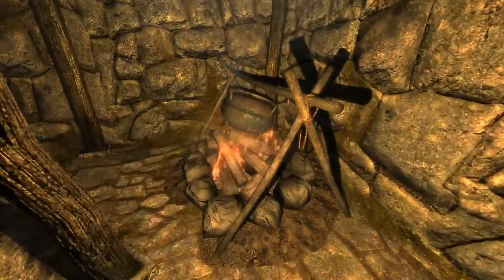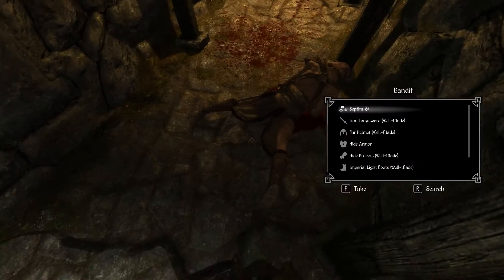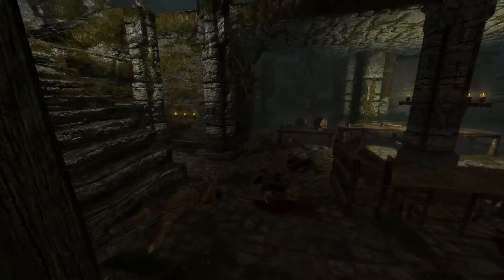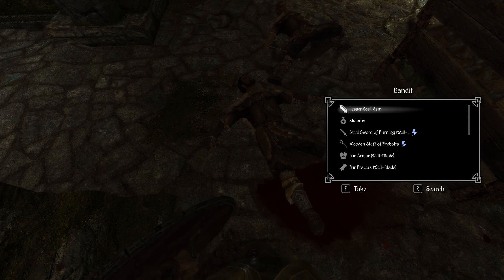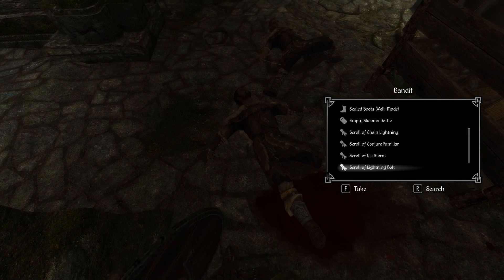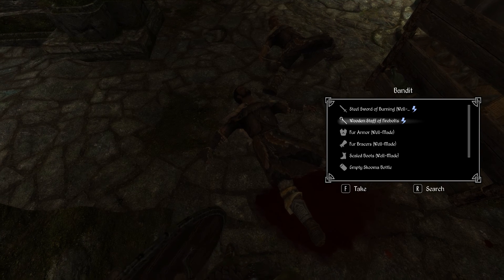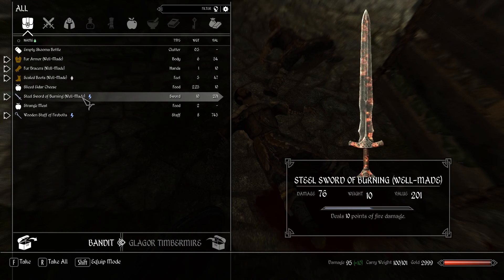Alright, where did we end our killing rampage in this place? I think if I go this way... ooh, Scroll of Conjure Familiar times three. Yeah, this room is where the last kind of defense was, and right past this is where we'll find the exit. Oh man, look at all these! Scroll of Chain Lightning, Conjure Familiar, Ice Storm, and Lightning Bolt. Oh my god, and a wooden staff of Firebolts!